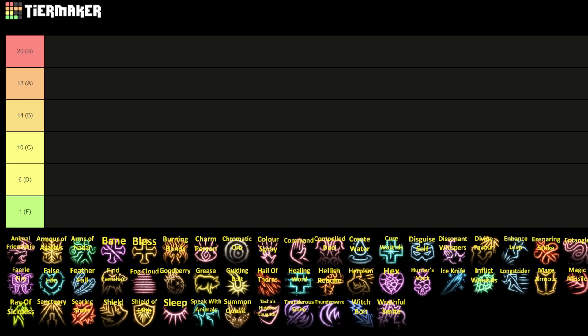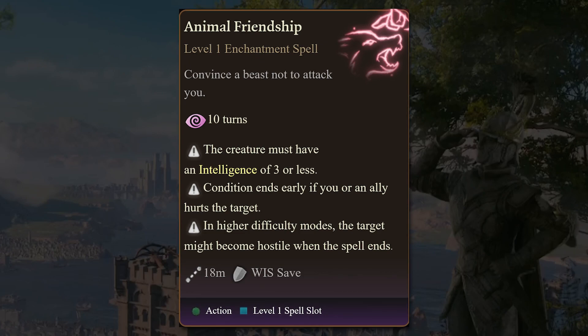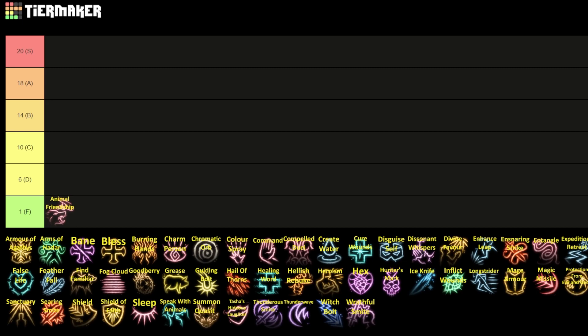Starting off our tier list we have Animal Friendship, which might be a candidate for the worst level one spell, so I'll slide it into the F spot. It allows you to convince a beast not to attack you — the creature must have an intelligence of three or less, and if you attack them they won't like you anymore. It is a Wisdom save, and I just don't think it's good. It's sort of the beast counterpart to Charm Person, but the classes that learn it — Bard, Druid, Nature Domain Cleric, and Ranger — all learn Speak with Animals, a ritual spell which means it should always be on.